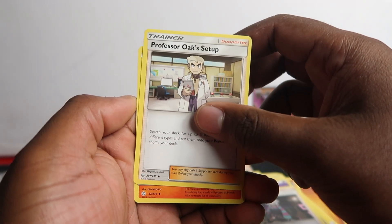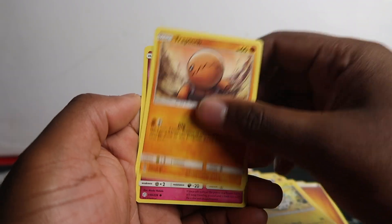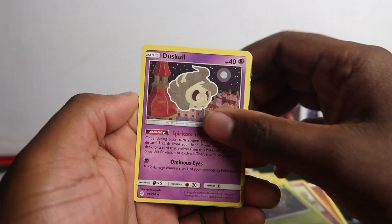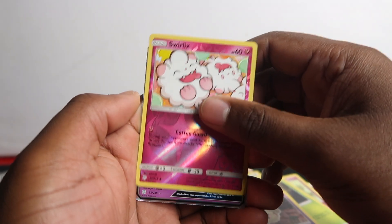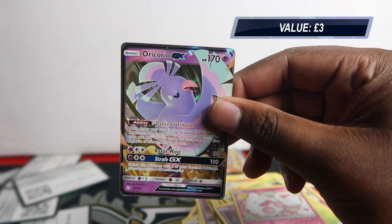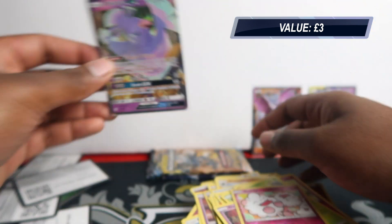Roxy, Poipole, Professor setup, Pyroar, Diggersby, Trapinch, Flabébé, Tangela, Duskull, Suicune, and Oricorio Hex Maniac. These aren't going for too much actually - like £2. That wraps up the Cosmic Eclipse packs.